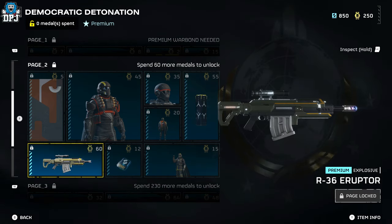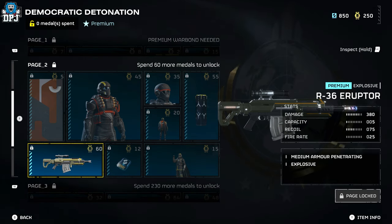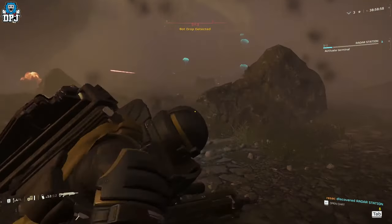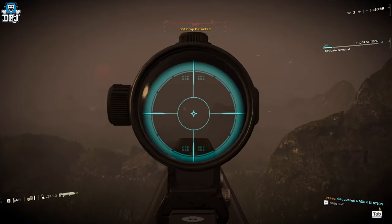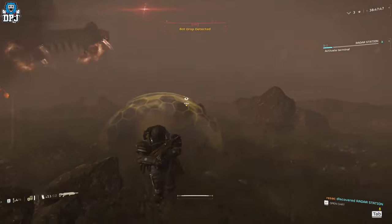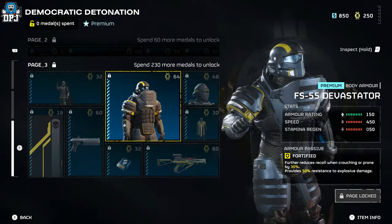We have a new weapon called the R36 Eruptor, classed as an explosive weapon. Its damage is quite high at 380, capacity of only 5, recoil of 75, and fire rate of 25. It shoots single shots that explode — sort of like a mini grenade launcher — and it looks quite brutal. We also have a new victory pose.